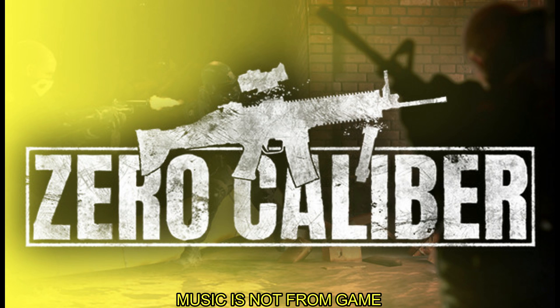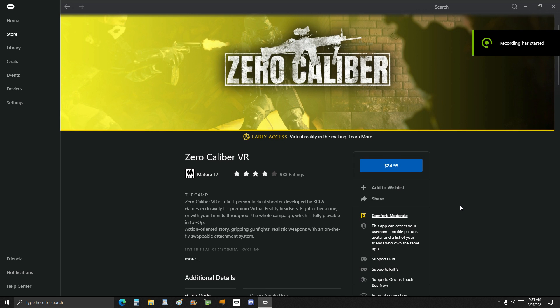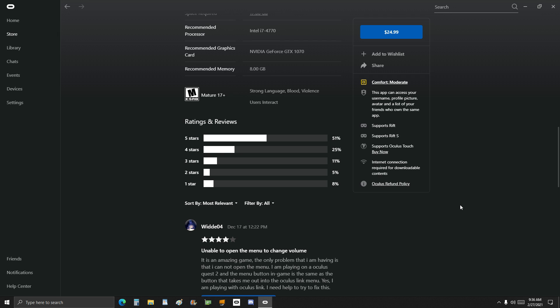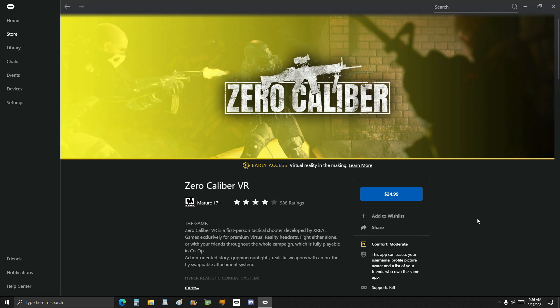Alright, so here we have Zero Caliber. It's a first-person shooter and I just got it last night. Just a heads up right off the bat: this is an early access game, 25 bucks. So there's going to be some stuff that's not complete, but I'm not going through a full campaign. I just went through the tutorial and did part of the first mission to get a first impression of how the game feels and what the gameplay is going to be like.